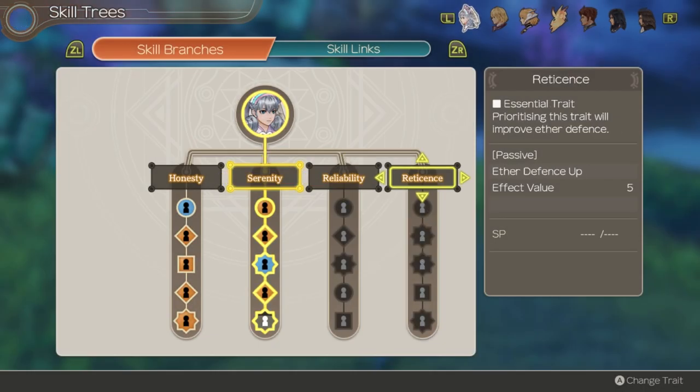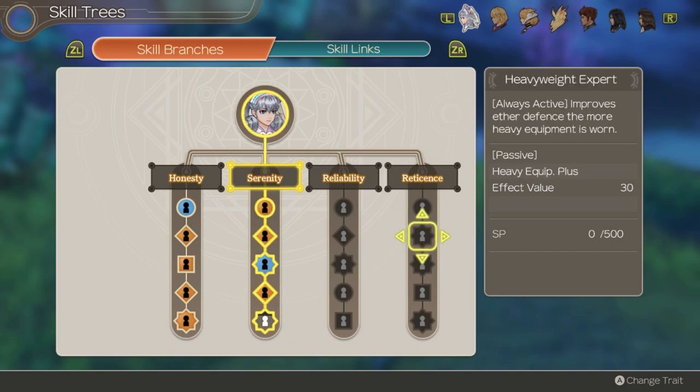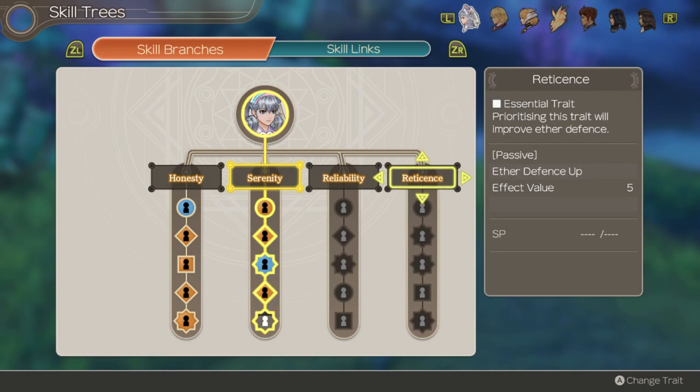With those collected, let's look at Melia's new skill branch - Reticence. The branch itself provides an increase to Aether defense. Palace Guard improves block rate by 15%. Heavyweight Expert improves Aether defense by 30% for each piece of heavy equipment worn. Unadorned Beauty increases strength, Aether, agility, and max HP by 20% if no gems are equipped. Mental Barrier reduces damage taken from Area of Effect Aether attacks by 25%. Arcane Aura reduces aggro accrued by 30% when she has an Aura active.